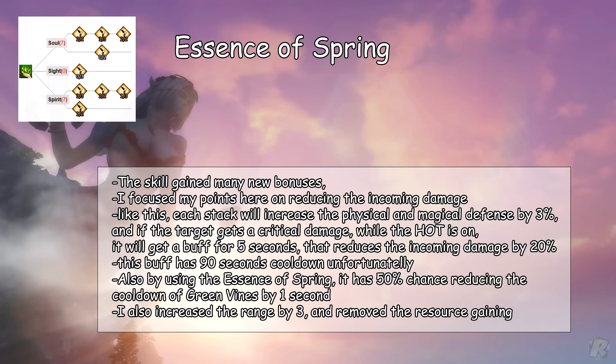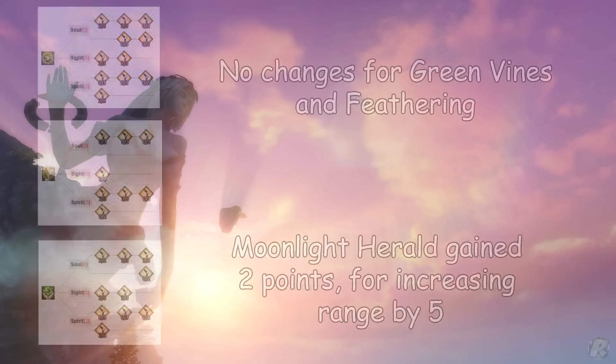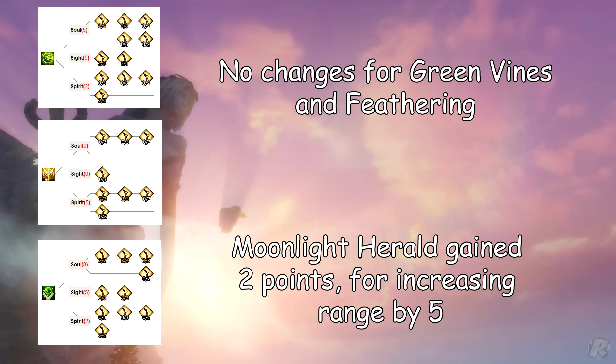I also increased the range by 3% and removed the resource gaining on Essence of Spring. Falling Sakura — not many changes here, I only increased the range by 3%. Also no changes for Green Vines and Feathering. Moonlight Herald gained 2 points for increasing range by 5%.